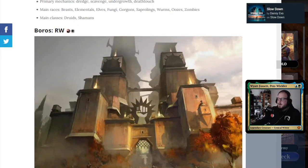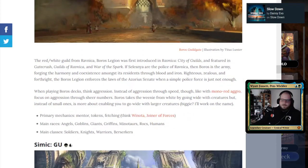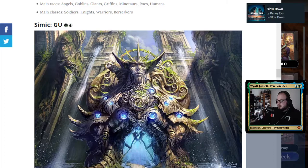The next one is Boros, which is red-white — aggro combined with health gain and protection. Boros gear decks have a lot of equipment you can attach to creatures: humans, knights, warriors, barbarians. You're getting a bunch of guys onto the battlefield and beefing them up. It's basically the deck where you're making the biggest, strongest, beefiest dudes — your battlefield should be big and strong. The next is Simic, which is my other favorite, and Simic is green-blue.